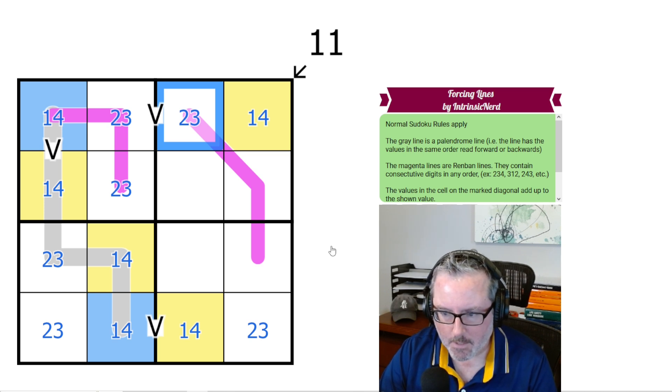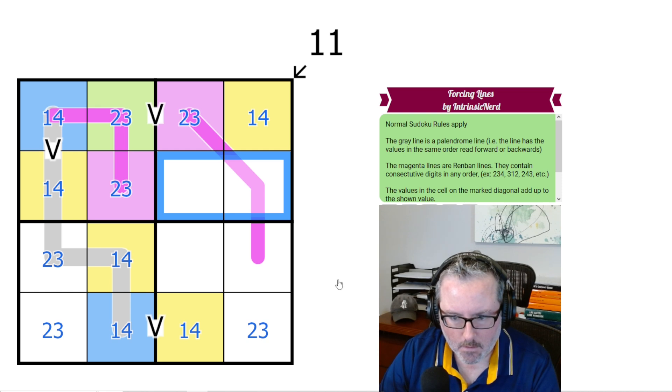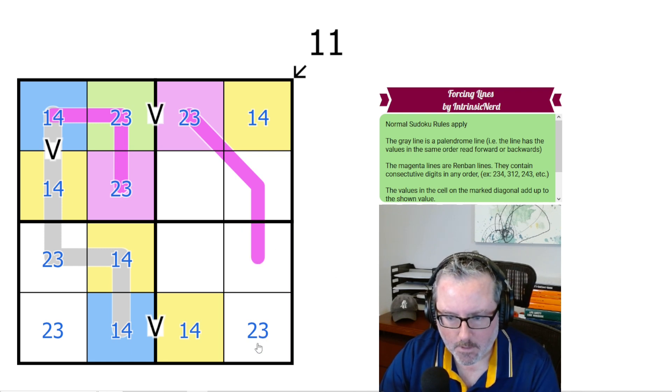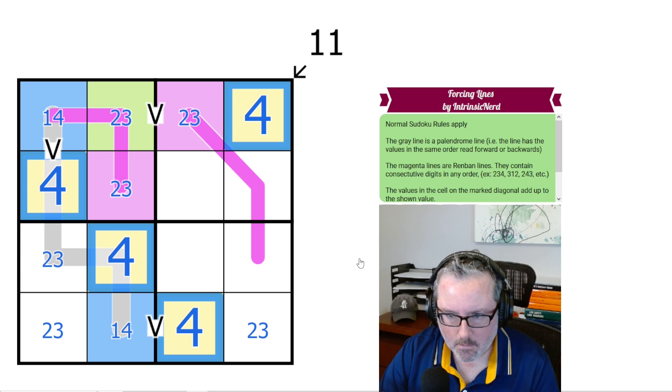Let's continue with 2, 3 coloring — purple and green. This has to be purple. We don't know what these two are; there has to be a green 2, 3 in here somewhere. We know one of these has to be a purple 2, 3, but we don't know where yet. Going back to the diagonal sum of 11 — we know these are the same digit. Can they ever be a 1? These two would equal 2 total and we'd need 9 more — you can't get 9 more from 2 and 3 — so these have to all be 4.